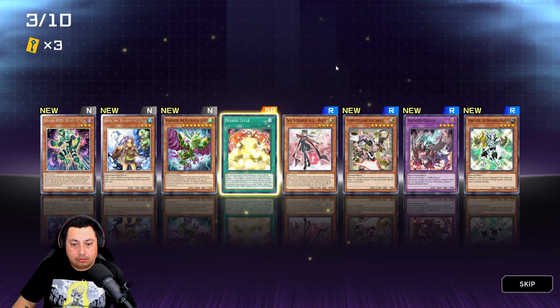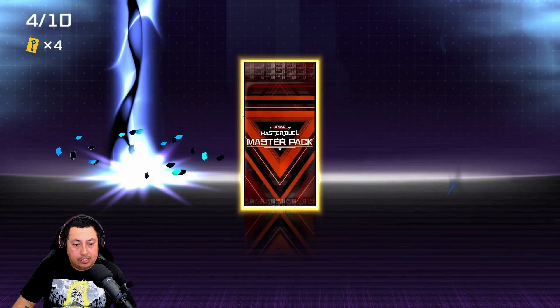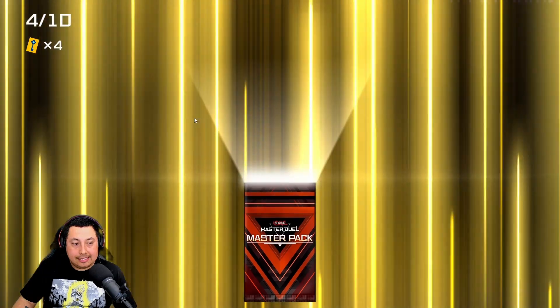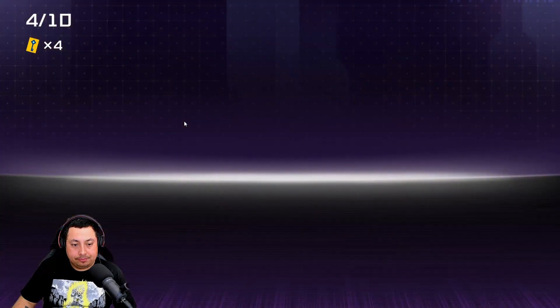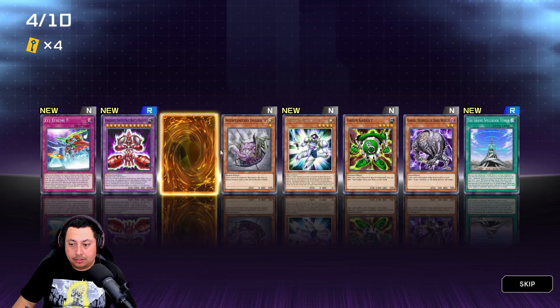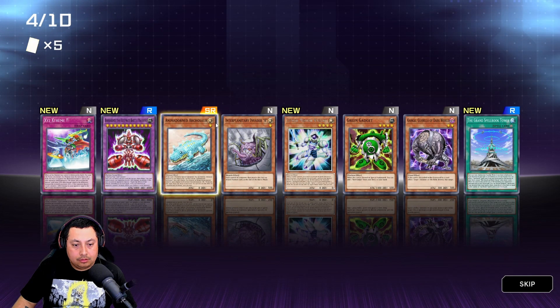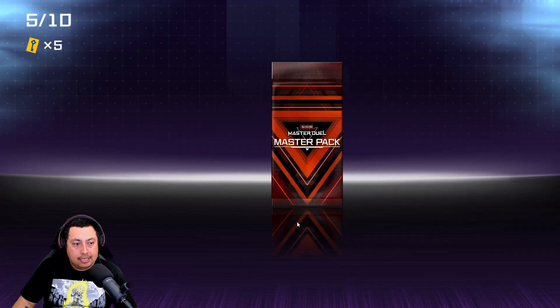Something good — okay, another secret rare. If I don't need it I'll just disassemble it. Green Gadget — sick! I'll call another secret rare, let's get it.